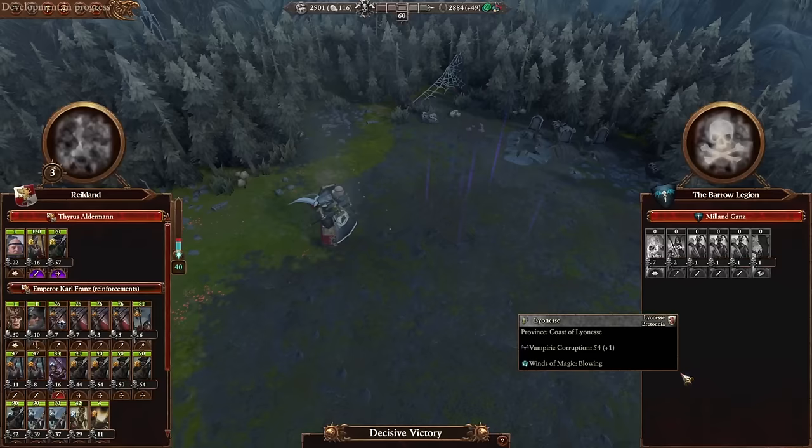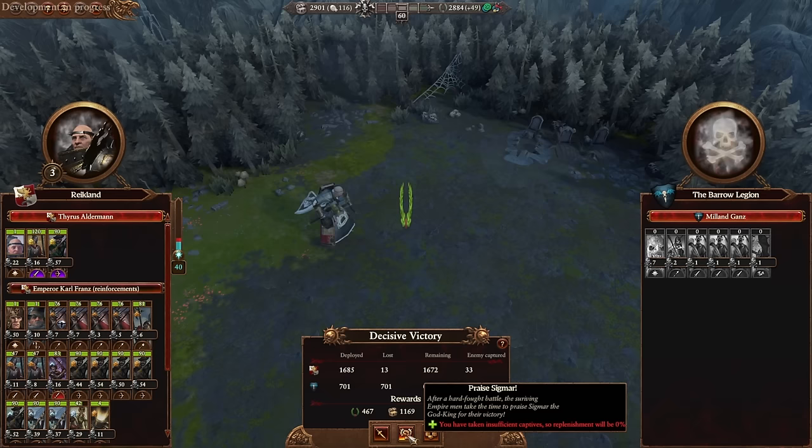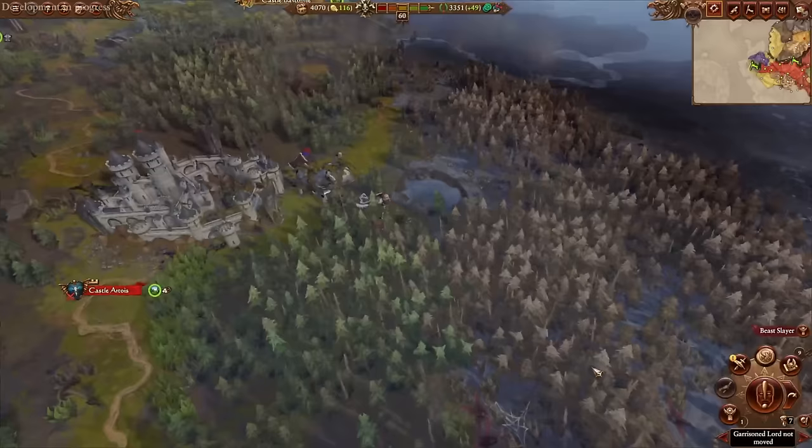All empire factions have a new post-battle option, Praise Sigmar, that allows them to get post-battle replenishment from any enemy, not just when they're fighting other empire factions. This makes them a lot more dynamic and mobile because you can keep attacking enemies, replenishing your troops from your captives, and then attacking again the same way that high elves and dark elves can.